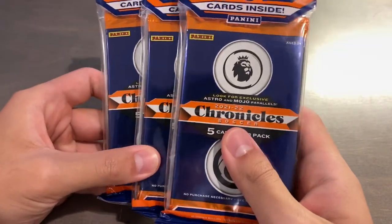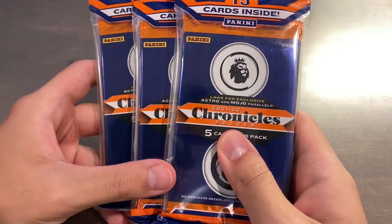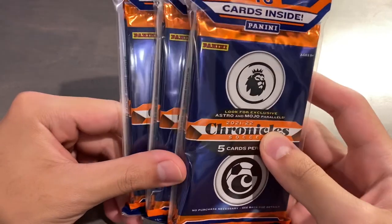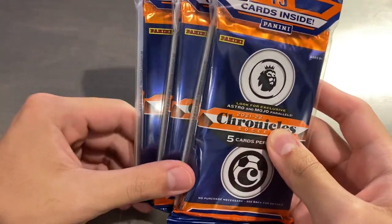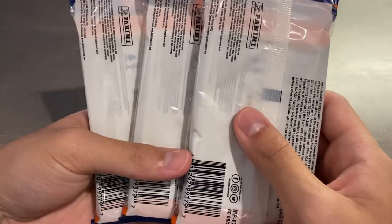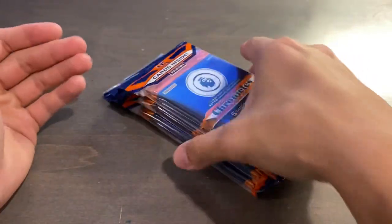What is up, guys? Today is Sunday, July 24th, 2022, and today we have what came in three cello packs of this year's Chronicles Soccer 2021-2022 Chronicles. There are three packs per cello and five cards per pack, of course, one per each of the leagues. Cello is the only retail format for this product, and this is a third-year retail release.